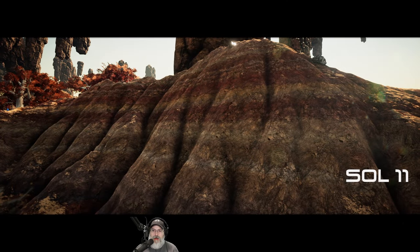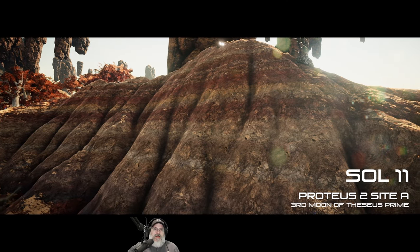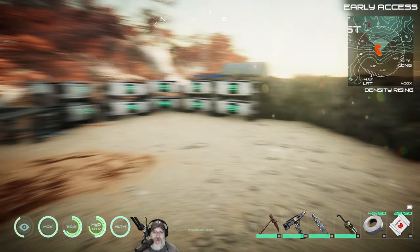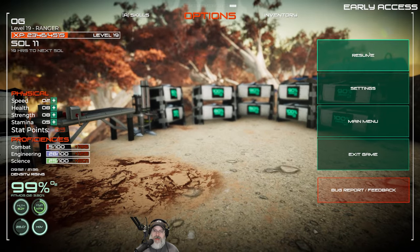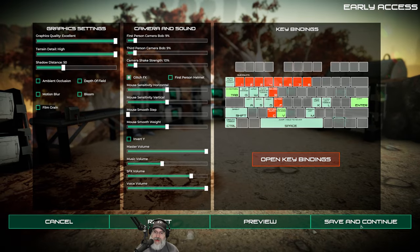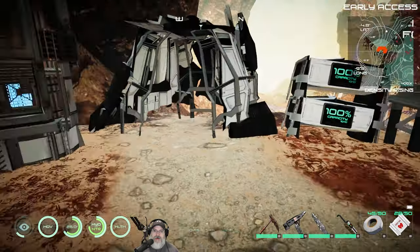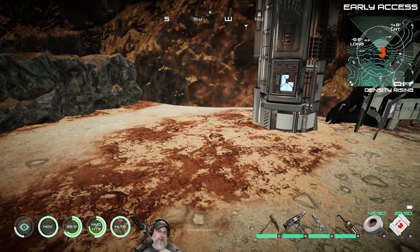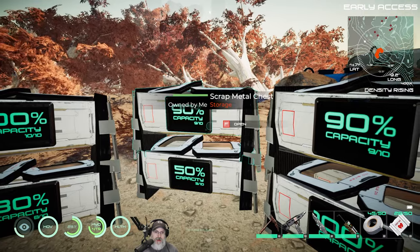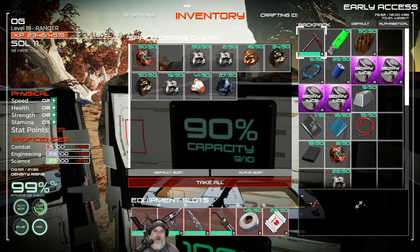Welcome back, everybody, to Osiris: New Dawn on the Experimental Branch. I am Old Guy Gaming, and in this episode we are going to make some significant progress. Because I think we can now make the diamond pick — the diamond chisel, more precisely. So let's go ahead and get rid of that stuff. I went out and did a bunch of mining, and we got a whole bunch more ingots now.